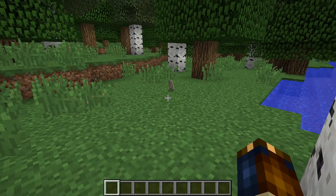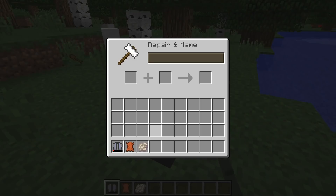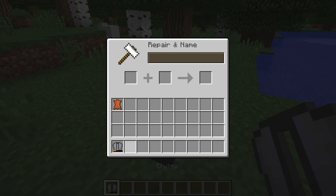Let's start with a new item that has been added: phantom membranes. That's a new drop from phantoms that drop instead of the leather that was there as a placeholder before. Phantom membranes now replace leather as the repair material for elytra wings as well, so if you want to repair your wings you need to get a phantom membrane to do that.